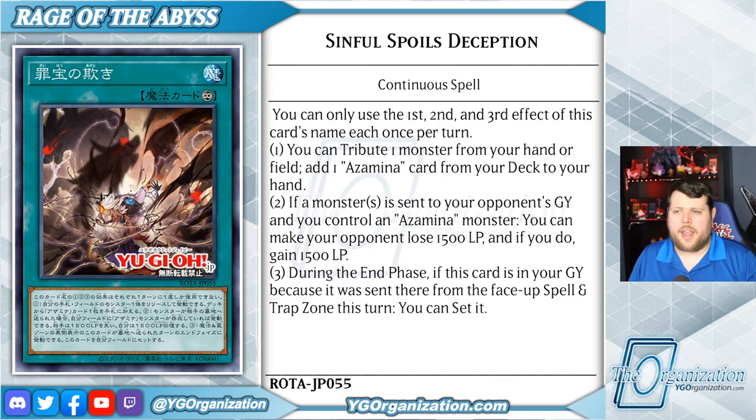Starting off, we have Sinful Spoils Deception, a continuous spell with three effects that each are hard once per turn. The first is that you tribute one monster from your hand or field to add an Azamina card from your deck to your hand.